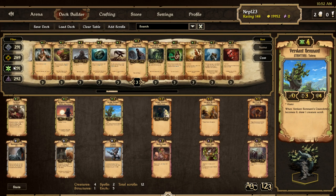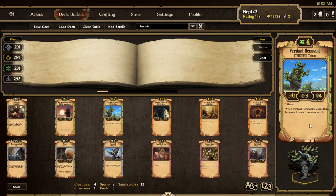The last Growth scroll in this batch is Verdant Remnant. It is a totem structure with Haste, so when you play it it will attack. It's not the first structure to have Haste — Vitality Wall is Haste. Ragged Wolf and Kinfolk Veteran also have Haste, so Haste seems like a purely Growth thing. It's a 3-countdown tree with 4 health, and when its countdown reaches 0, you draw 1 creature scroll.